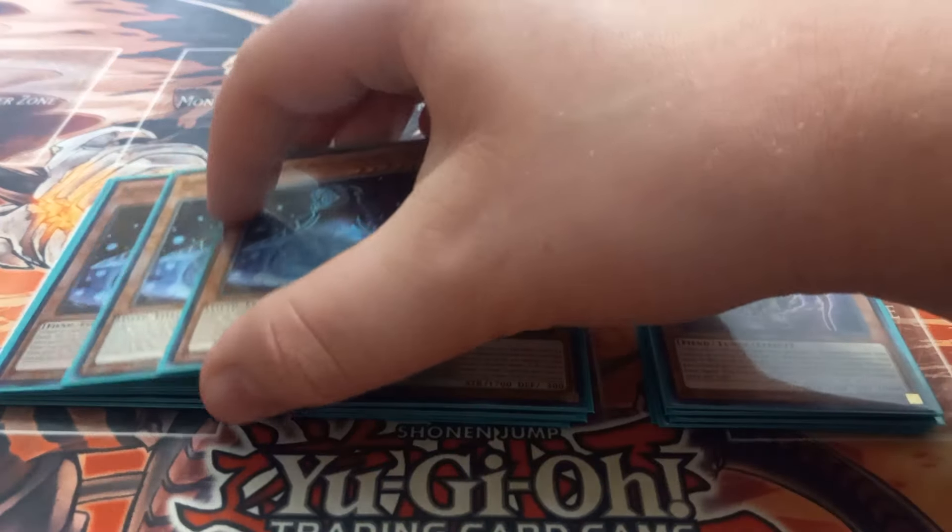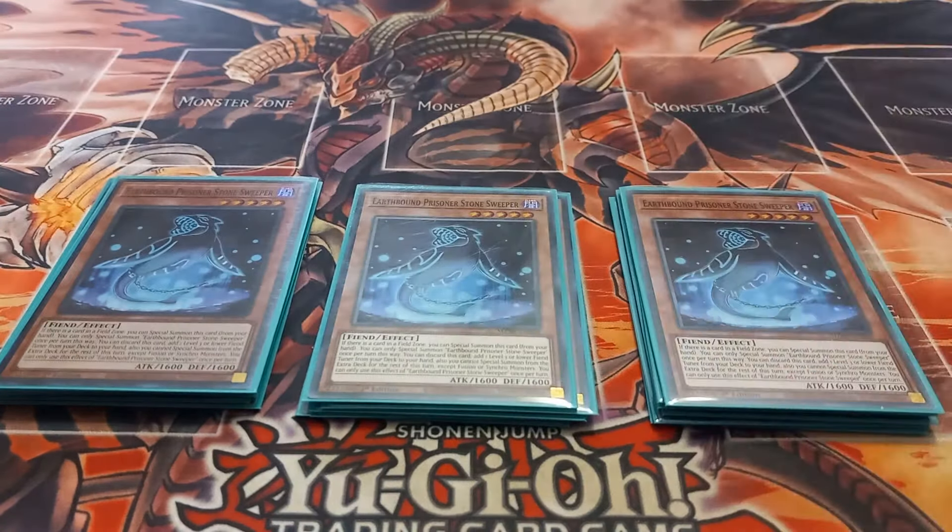Next I play three copies of Earthbound Prisoner Stone Sweeper. Stone Sweeper is in this deck because you can discard it to add a level three or lower fiend tuner from your deck to your hand. Also, if there's a field spell in play you can special summon it from your hand. If Soul Resonator gets negated, Stone Sweeper gives you access to level synchros, and Flame Crime is also great here because if Soul Resonator gets negated you can special summon Flame Crime and still be able to make a decent board.